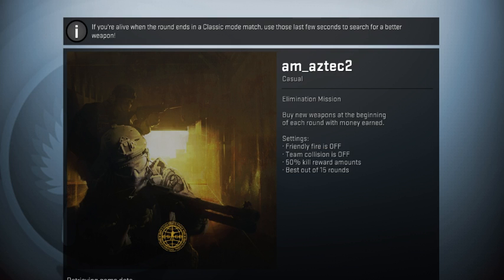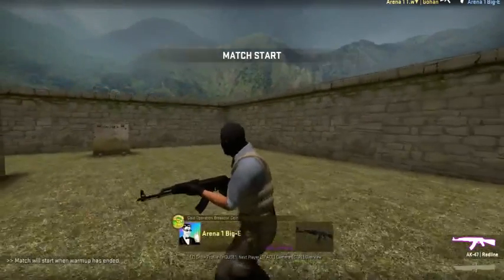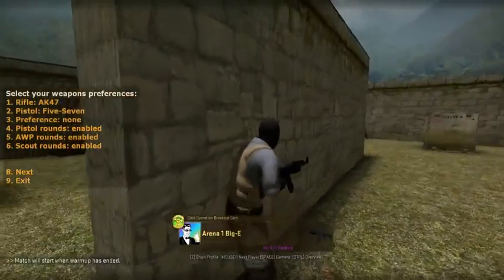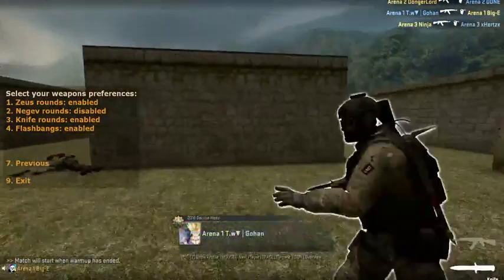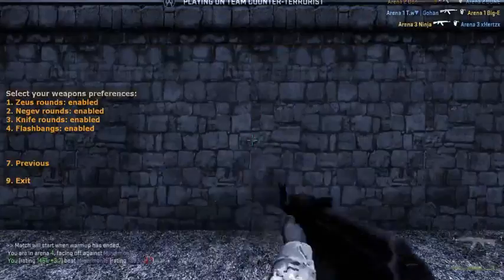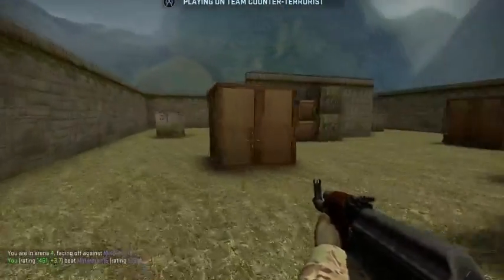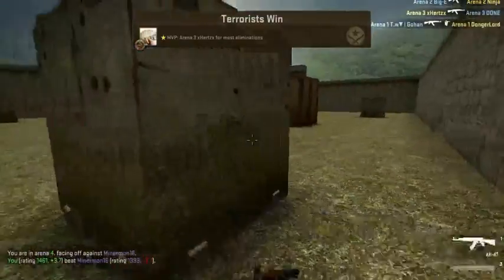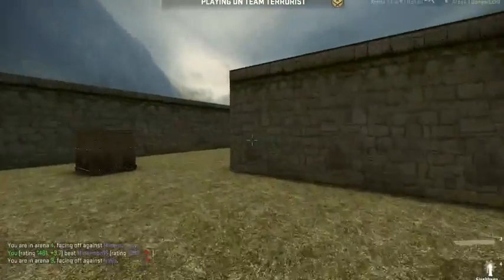Just wait for it to load again. Type in '!guns' and then it will say off rounds, sky rounds — just have everything enabled. Alright, that's what we've been working for.